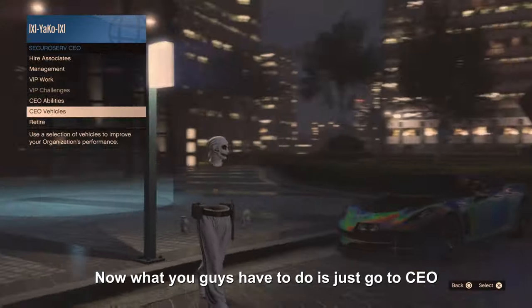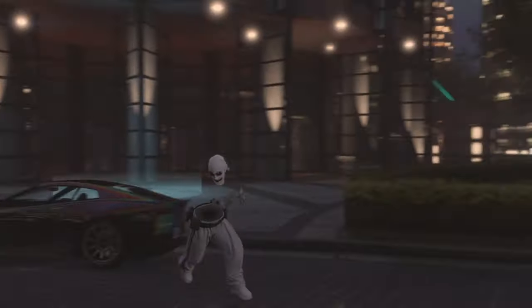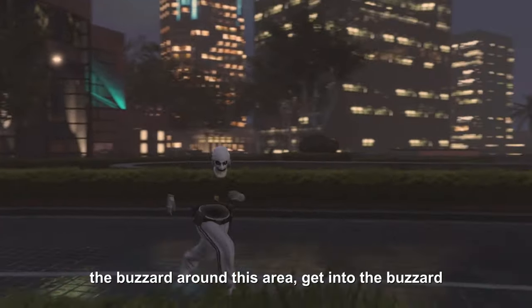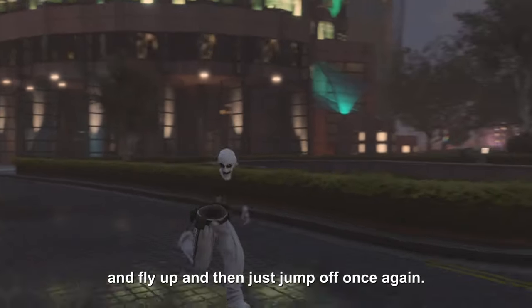Now what you guys have to do is go to CEO Vehicles and request the Buzzard. Once you guys request the Buzzard, find it in the area, get into it, fly all the way up, and then just jump off once again.